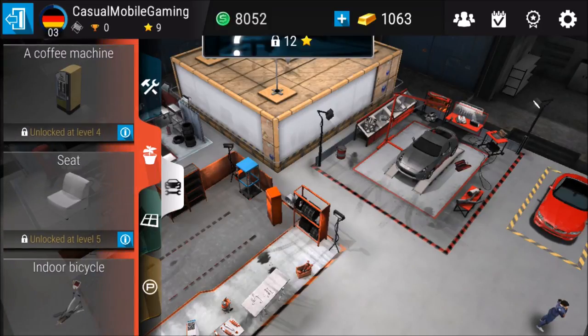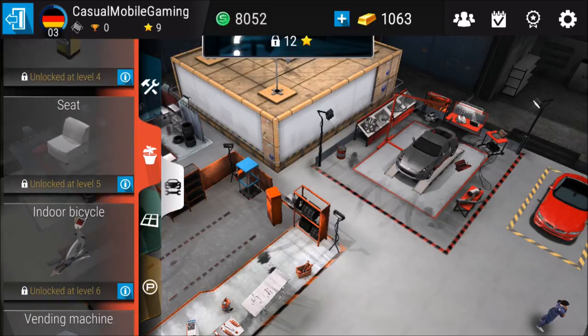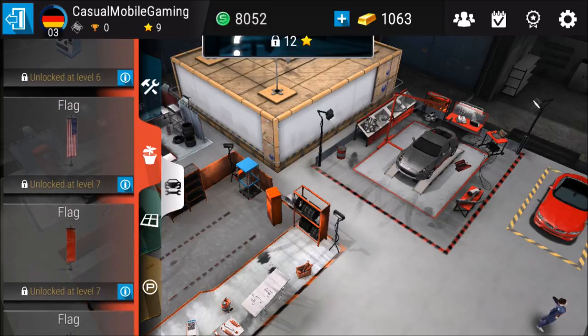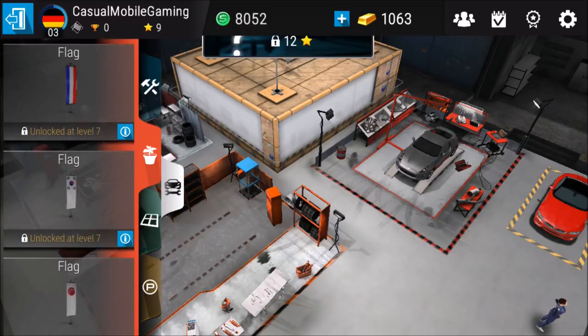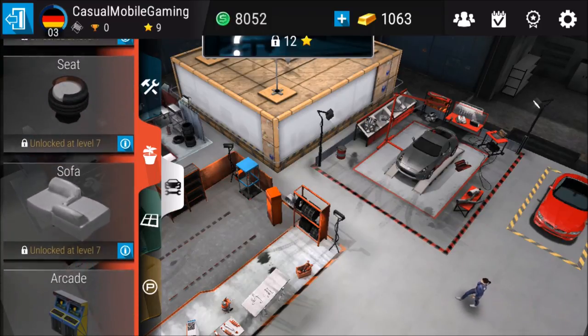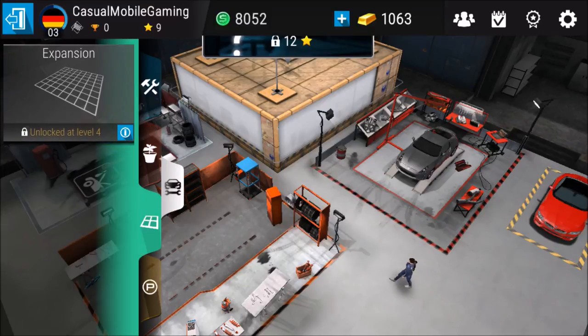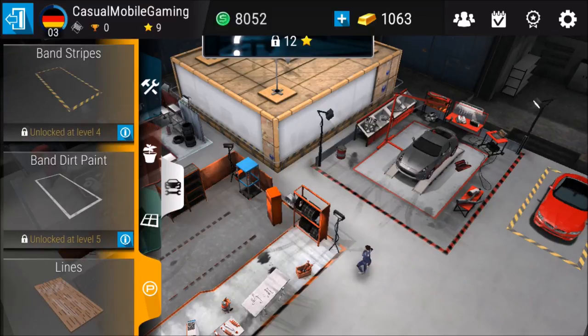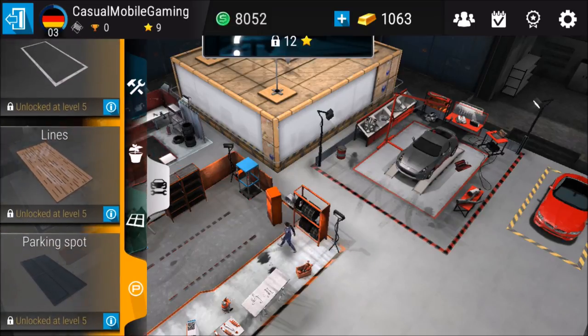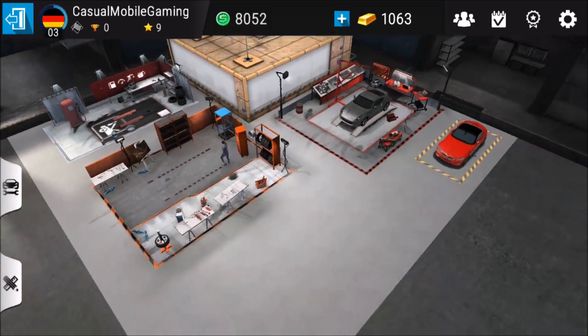Unfortunately I don't have the money. A coffee machine — seriously, I can't buy this? A vending machine, a flag. I can either be US, China or Korea. Oh, that's a nice seat, a nice sofa. Arcade. What else? Expansion — unlock at level 4. Band stripes. Blind parking spot. But why — it's like the Sims.